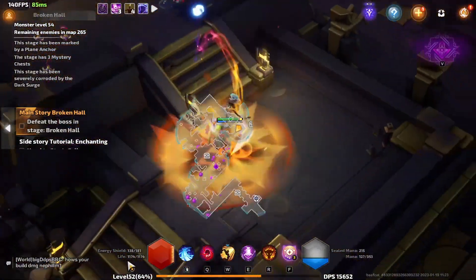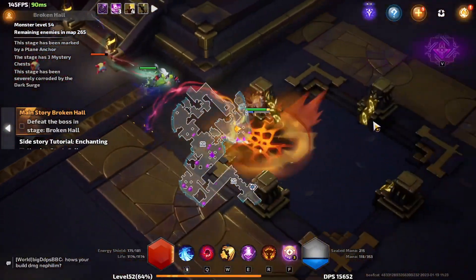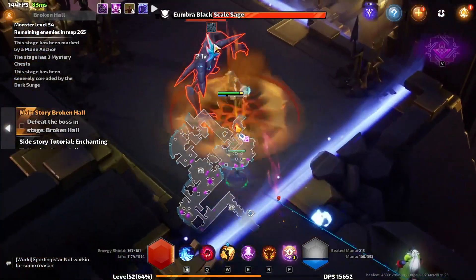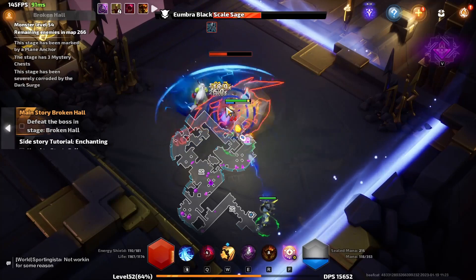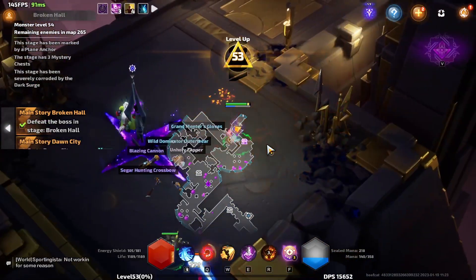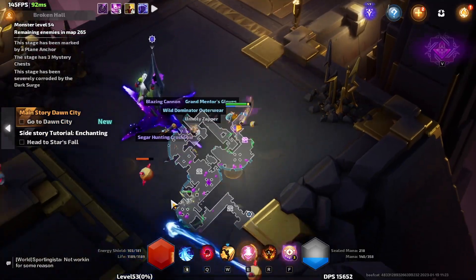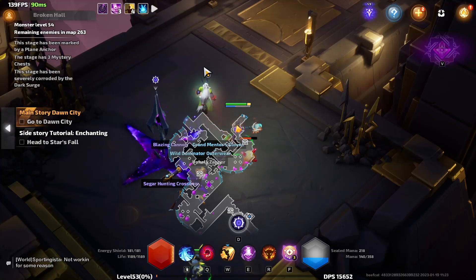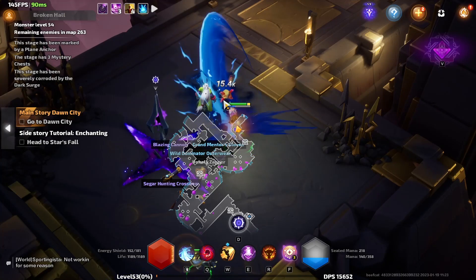Don't get too caught up on clearing any one thing. I wouldn't really stop to kill any rares that are there. Your main priority is getting to the boss of the map. The boss gives you a lot of XP compared to the little mobs, which is why you don't really want to focus on the little mobs too much.